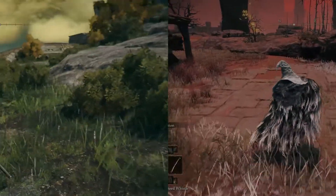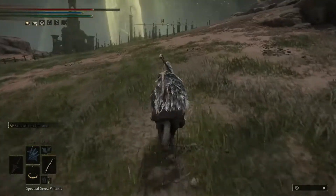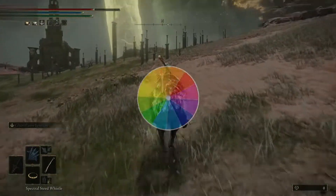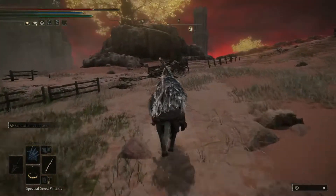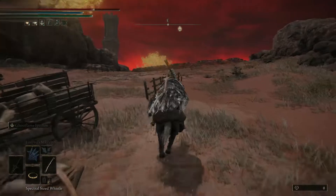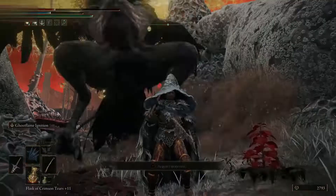The color palettes of these two regions are jarringly different, even though they are literally next-door neighbors, with the sharp greens of Limgrave being the exact opposite of Caelid's reds on a color wheel. This sharp difference subtly cues the player that things are changing, just a little bit too late for a new player to notice before — well, you know — demon crows.